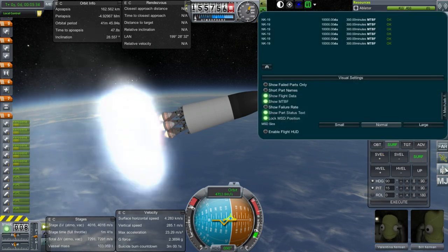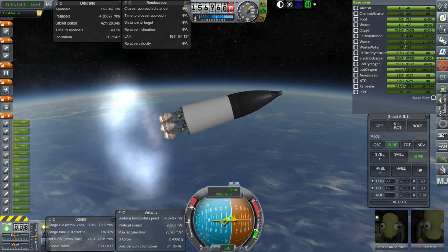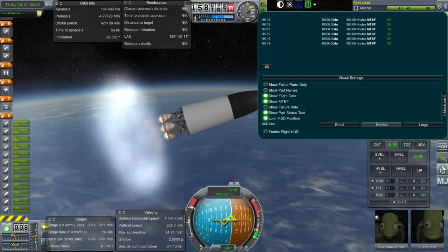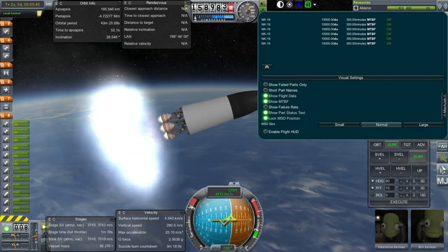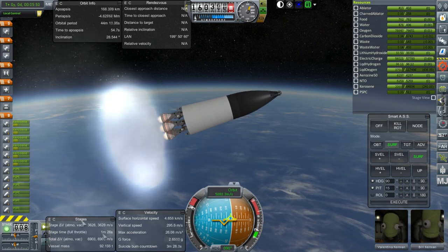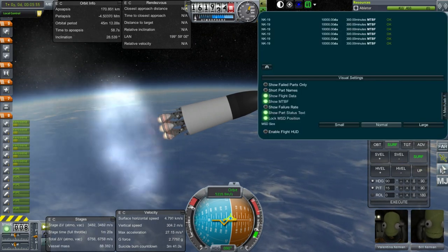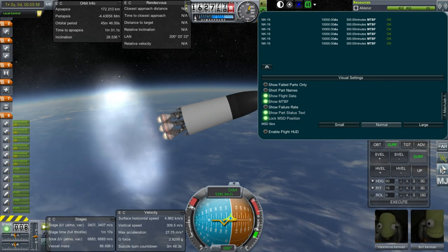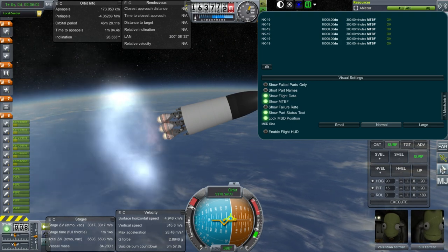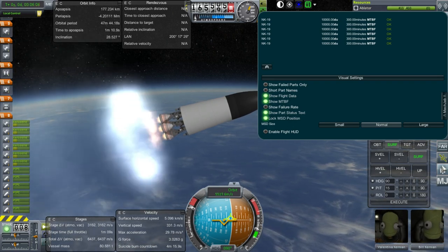What's the mean time before failure right now? 300 minutes. If you're looking for a failure rate less than one out of a hundred for crewed missions, that's not going to be good enough, because our burn time is four and a half minutes here and up to seven and a half minutes with these engines. A 300-minute mean time before failure means you'll get a failure every 75 flights or so — not quite up to snuff.